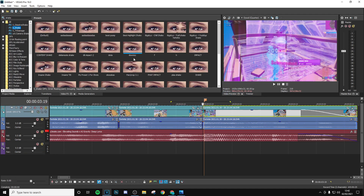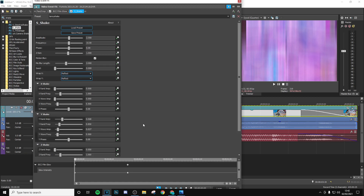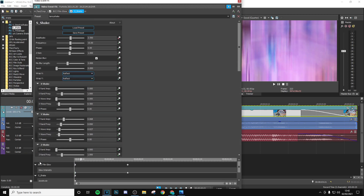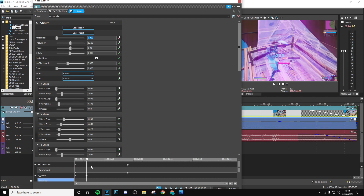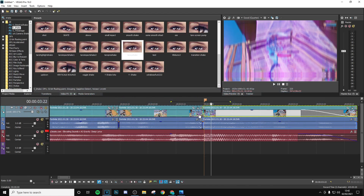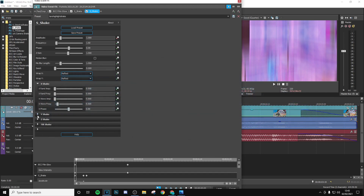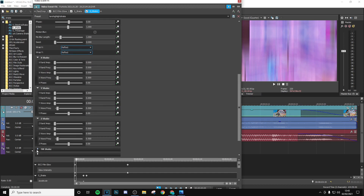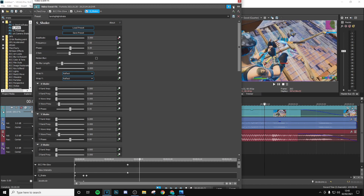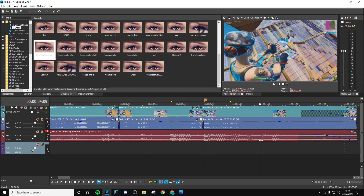Now add shake — put the default version on and copy my settings for the impact shake. Keyframe the amplitude, go eight frames in, then put it down to zero. Go back to the start, go six frames in and put that to two — that's your impact shake done. After that, add the regular highlight shake. I'm going to go a little bit after the film glow — around 20 out of the 30 frames is good. Around 20 frames for the film glow and 20 frames for the regular shake is safe, but for the Y impact shake make sure you copy exactly what I did.